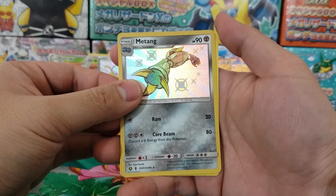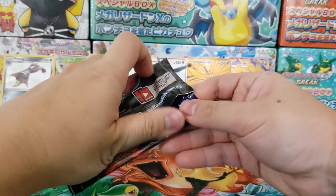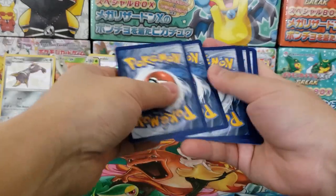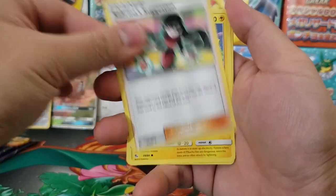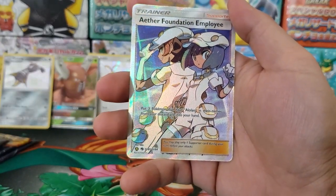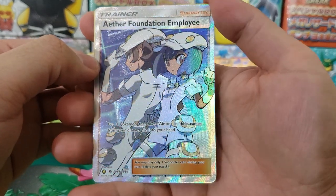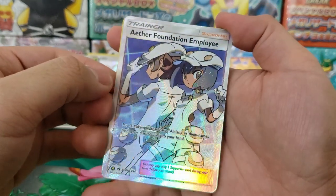My luck has been on fire recently — did really well on the Unbroken Bonds booster box and now these Hidden Fates packs are just lit. A complete luck turnaround. Just a couple of weeks ago I was opening like the worst of the worst — I went 20 packs dry without a single good pull. But now what goes around comes around. Next pack: Chansey, Misty's Cerulean City Gym, Sabrina's Suggestion, Pikachu, Clefairy, Cubone, Jigglypuff, Eevee — Aether Foundation Employee full art! What is happening? So many cards I'm missing from my collection are being filled out. Number 81 of 94 — we did not have this card going into this opening. And Vaporeon Holographic Rare as well. So good!